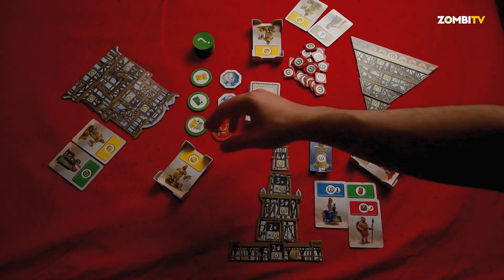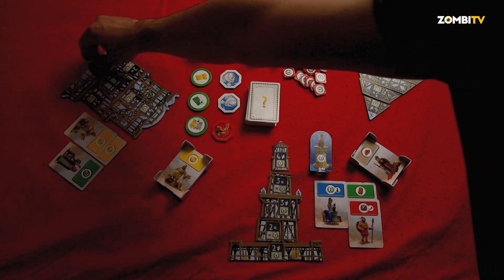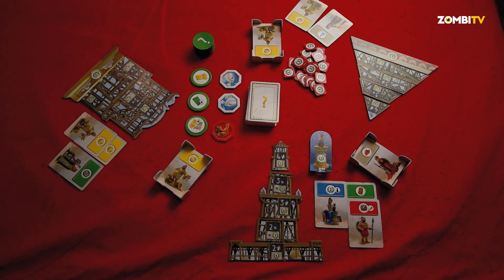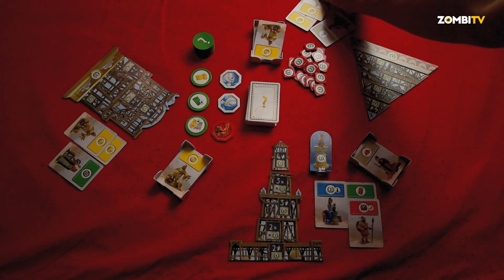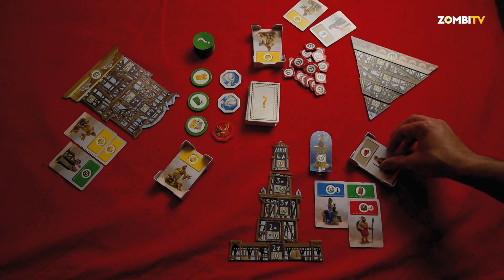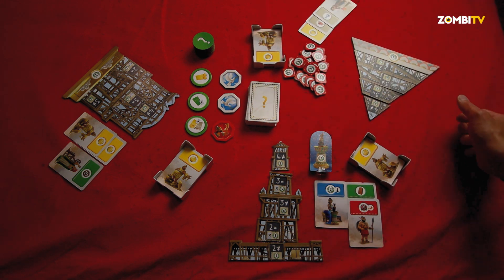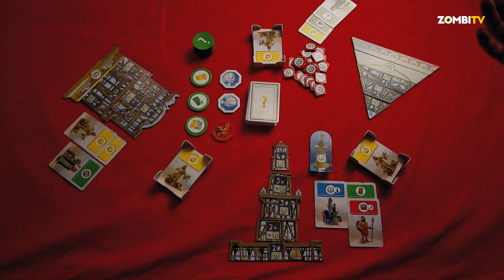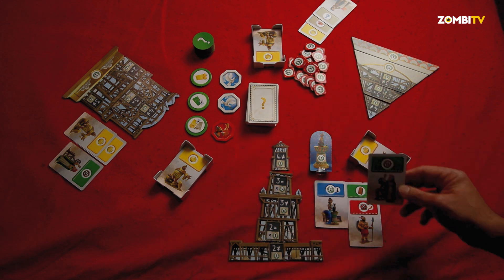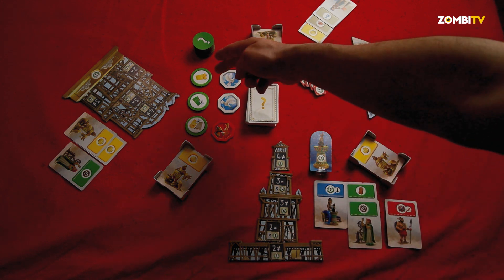The player to my left gets another coin — now has two jokers. The pyramid player needs three different materials for their next wonder stage. They come here and already have three different ones. Back to me — I still haven't built anything. I'm in dire straits. So I'll use the good power of the cat. I come here, I have two different cards, and I can take one of these progress tokens.